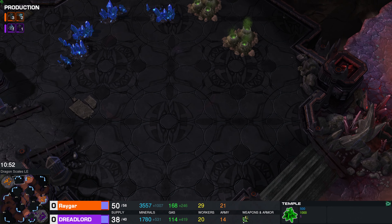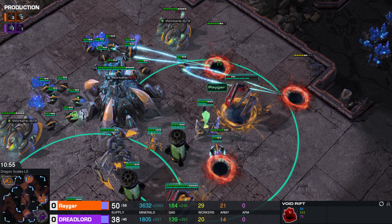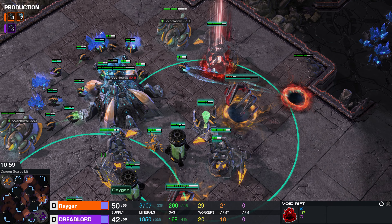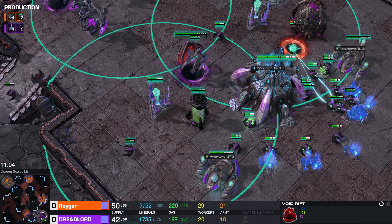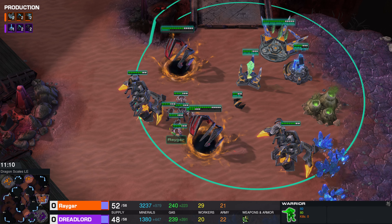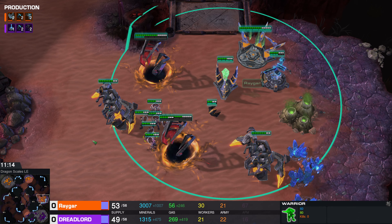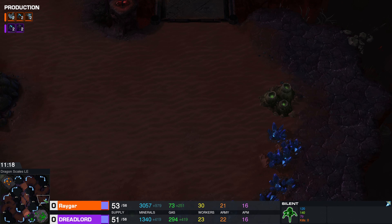Rhaegar not bothering with rebuilding his natural base, but does have a decent amount of production being built in his main base. Things have stabilized. Worker count has also equalized — it's now 29 workers to 20. Rhaegar not replacing those 19 workers that he lost. We also have what is going to be the army still being produced right next door. Dreadlord has not scouted this at all — he has no idea what's over here right next door to his main base.